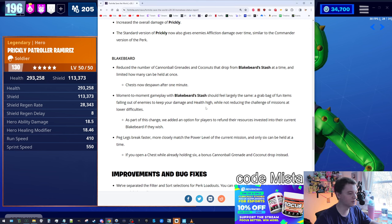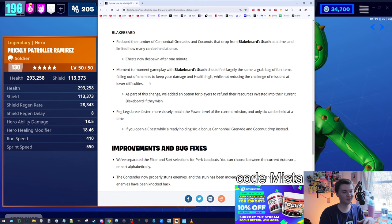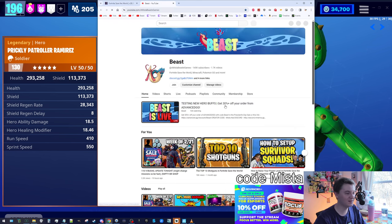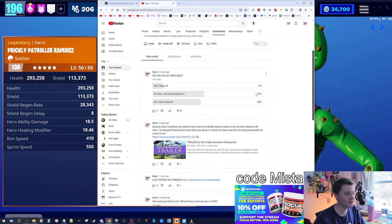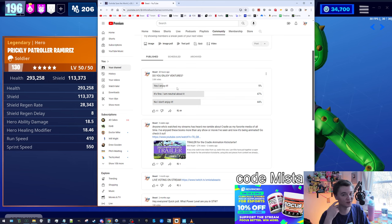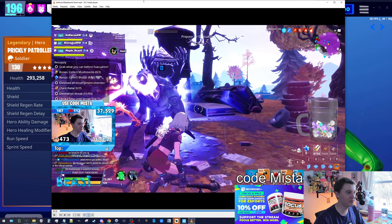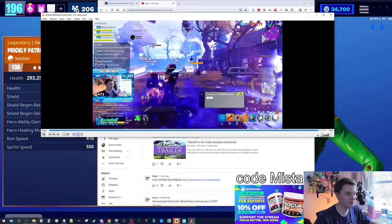I think overall the team perk is still the same, but I can understand why people are upset. Moment-to-moment gameplay should feel largely the same. A lot of people were using Blakebeard's Stash to consistently get through ventures without any trouble at all, so Epic decided to nerf our favorite method to enjoy the game mode — that's my cynical perspective. I just ran a poll asking my community how they feel about ventures: 47% is neutral, 44% don't enjoy ventures at all, and only 9% of nearly 4,000 votes said they actually enjoy ventures.